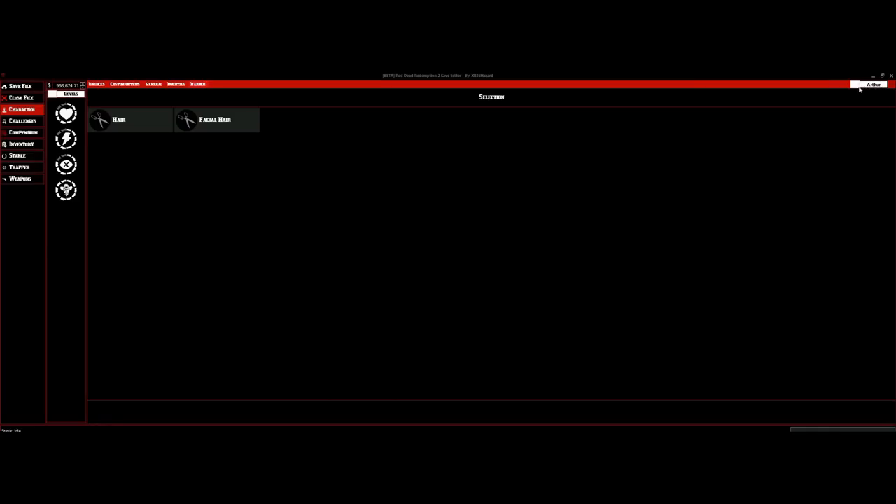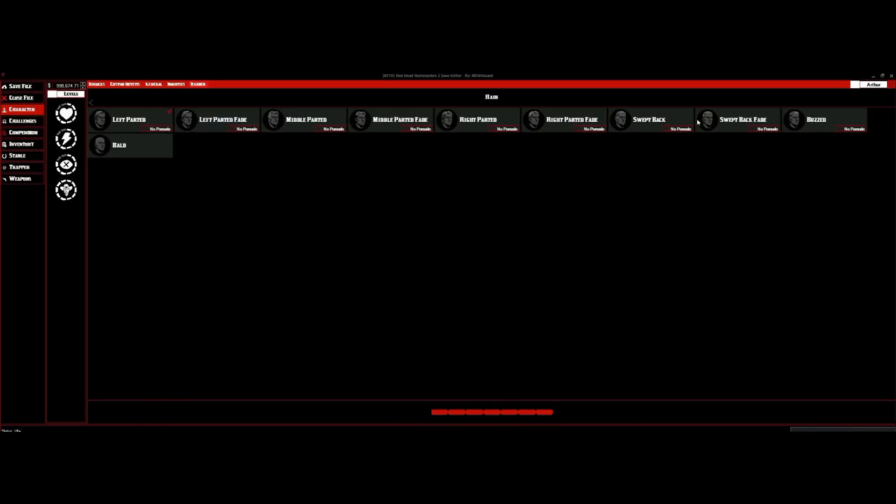I've got my character on Arthur. You can switch it to whichever one you want — I'm going to keep mine on Arthur. We're going to do a very easy style so I can figure out if everything sticks. If you click on any hairstyle, you come down here and you can adjust the length with this red bar. If you click it all the way full, that will give the full length of the hair; if you click it short, it gives the short length.